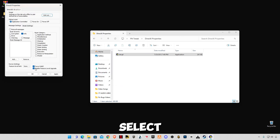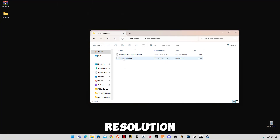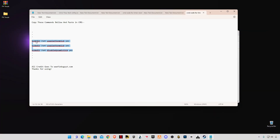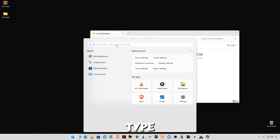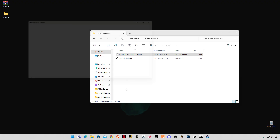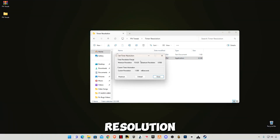Select all the checked boxes, click Apply, click OK. Now go back and open the Timer Resolution folder. Open the CMD codes for Timer Resolution and copy those three codes. Open your search bar, type cmd, right-click and run as administrator. Paste the commands, press Enter, type exit and press Enter.